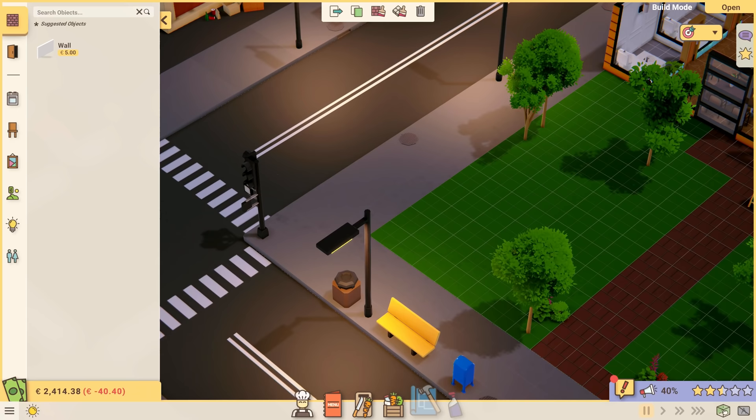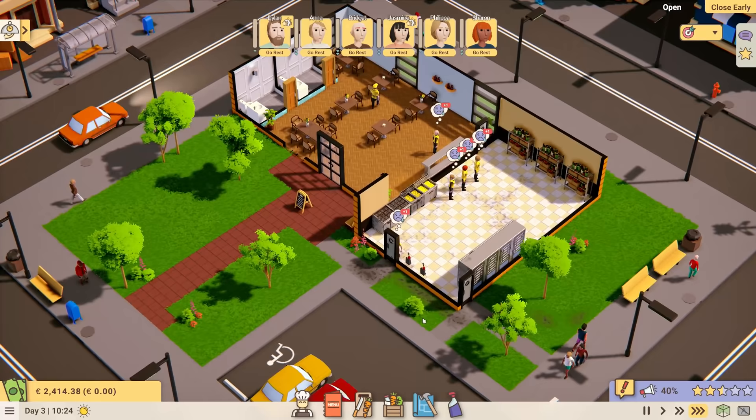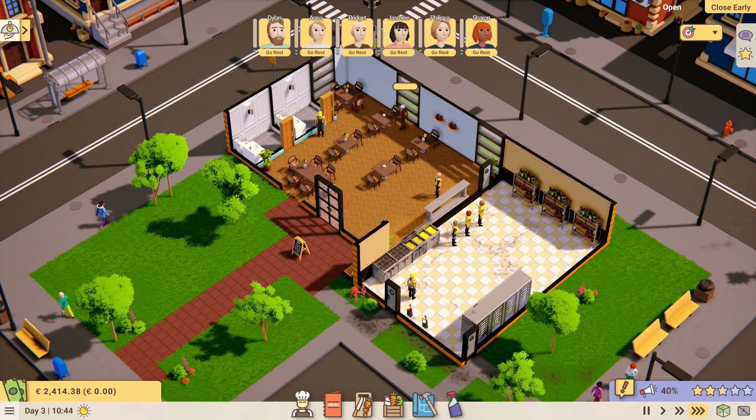Sharon is close to breaking point — that's not good. But I do have a level up ready to go. I can be a chatterbox, which means taking a break with other employees will make them happier. I can extinguish fires faster, or I can be a Michelin chef — which would be amazing. I'm going to go chatterbox. Jasmine also gets an upgrade — she won't slow down when tired, which seems like a really good idea.